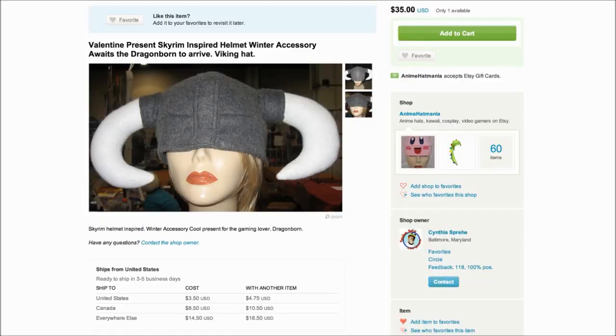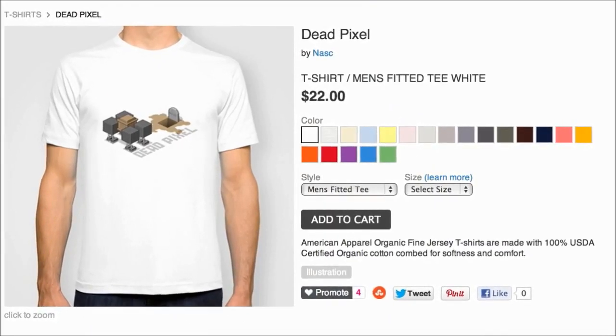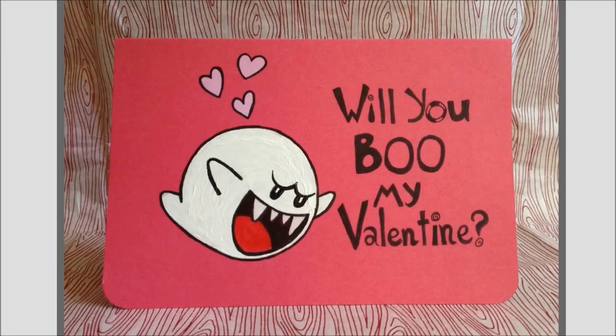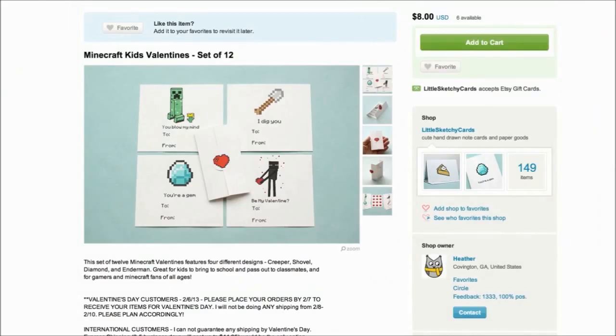If you're going out, put on this handmade felt Skyrim hat, a Dead Pixel t-shirt from Society6, Legend of Zelda shoes, some 8-bit sunglasses, and ask your crush: "Will you boo my valentine? I just want to hold you. Girl, I dig you." Minecraft Valentine's cards.